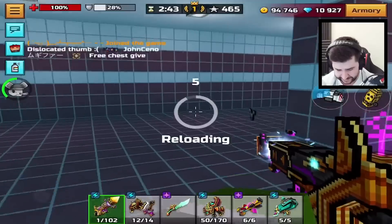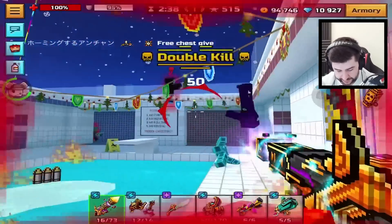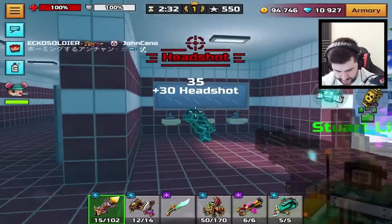This one has the Black Obelisk, of course, which I like. I think the Black Obelisk is very, very underrated, to be fair. It's a very, very good weapon to have, as you can see.